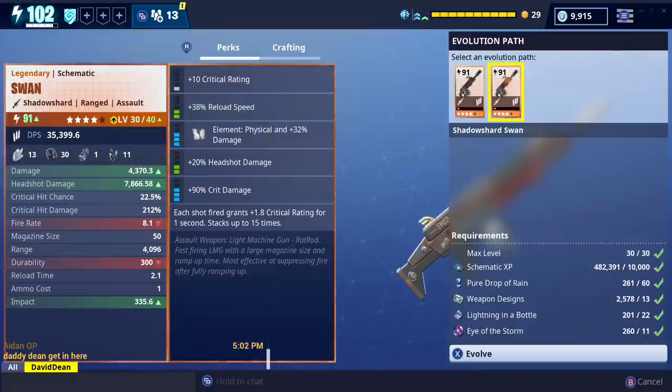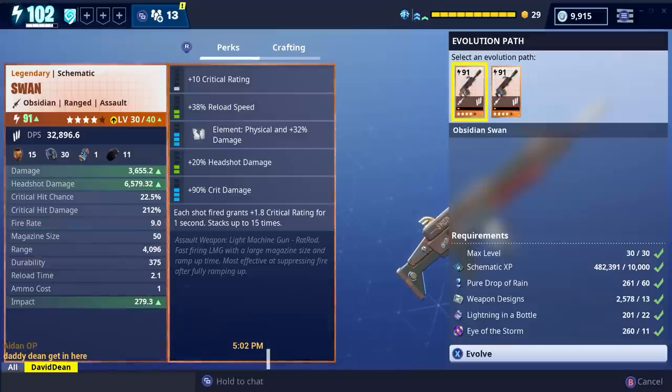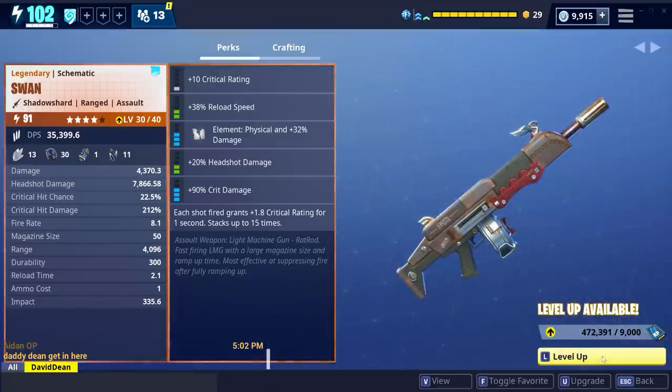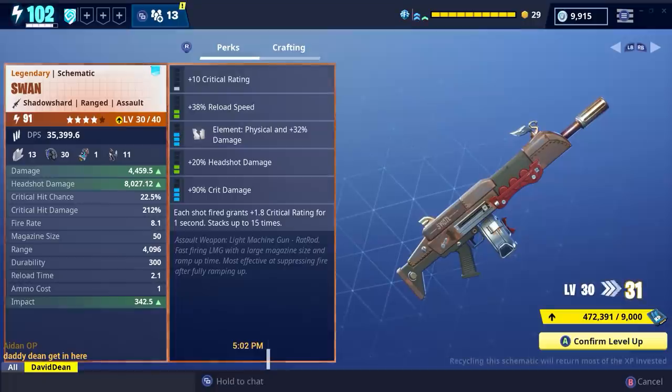If you didn't know, earlier I was streaming Fortnite Nightmares - my first game on a couple of the missions. I also opened a Fortnite Nightmares Llama and with that one Llama, I was given this Swan Assault Rifle. As you can see in the background, I am leveling it up, but that's because I started recording manually after, since I wasn't recording my Twitch stream. I forgot to change the settings on Twitch.